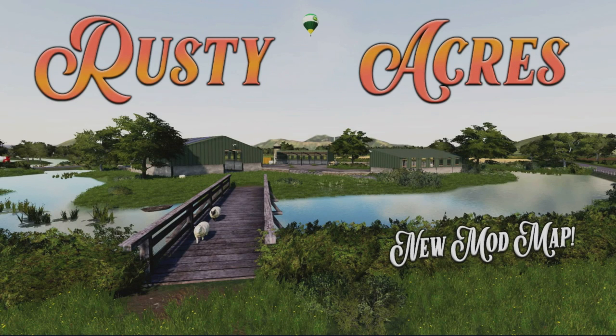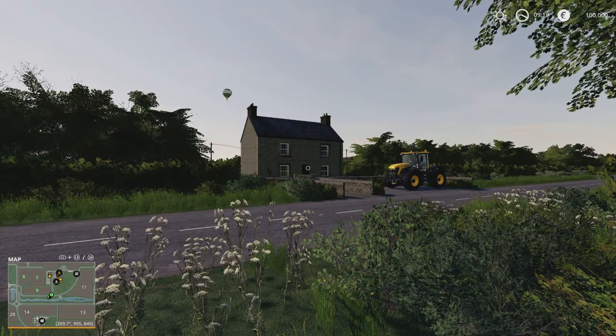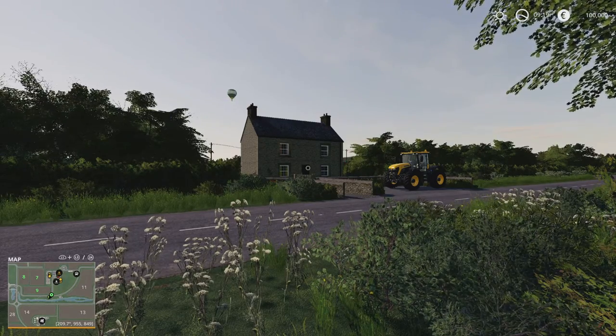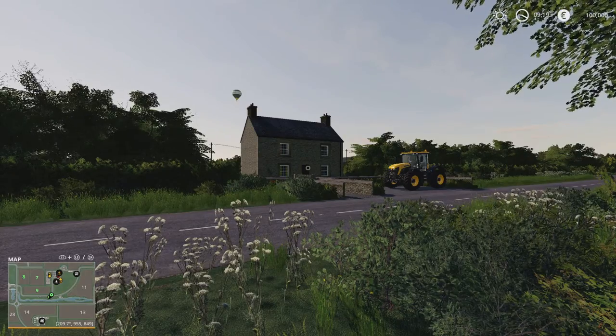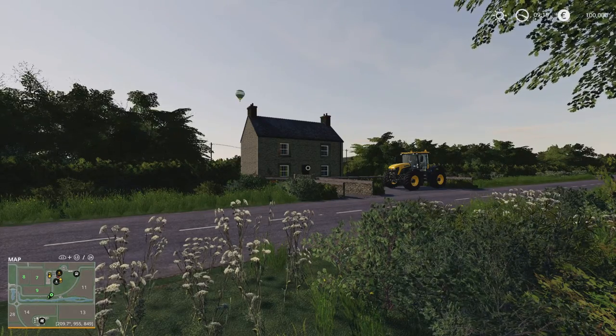Welcome to a look at this new mod map to console on Farming Simulator 19. This is Rusty Acres — not to be confused with Rustic Acres — by Farming with Fluke. It's 321.43 megabytes and is Farming with Fluke's first attempt at creating a map. It is based in the UK and it's a very picturesque, very nice map.